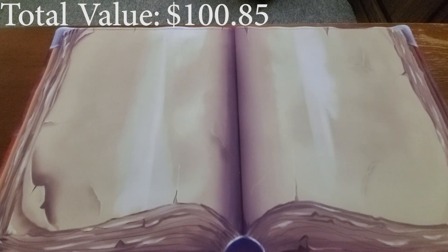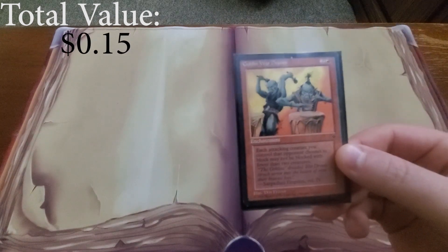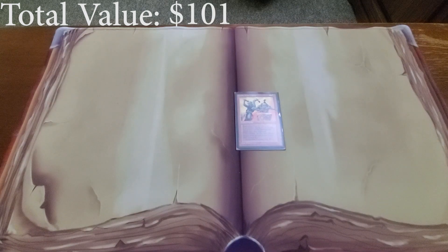Now we're getting into our enchantments. First we have Goblin War Drums, which effectively just gives our goblins menace.